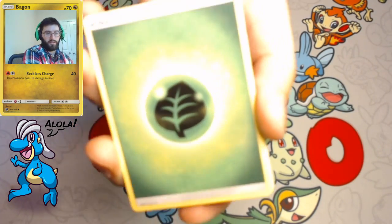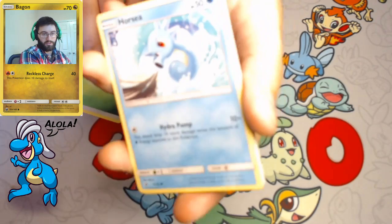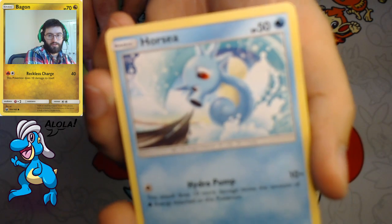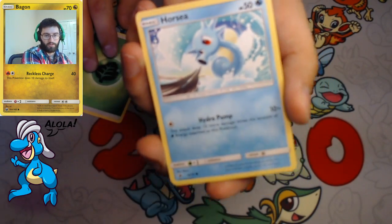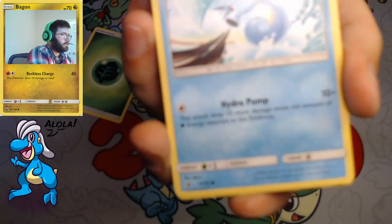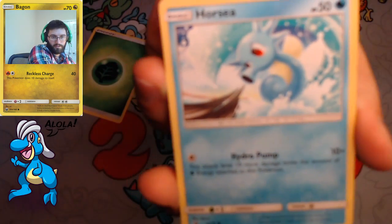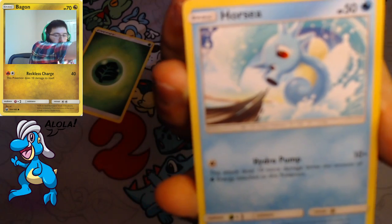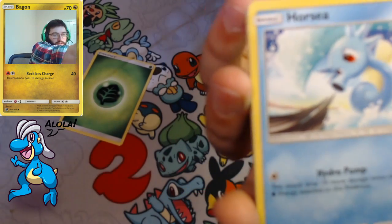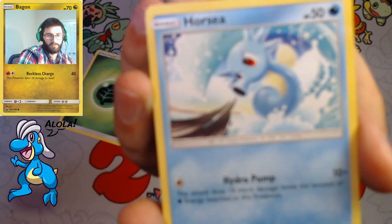I'm hoping my lighting's a little better, but it doesn't look like it. This thing looks like it's struggling — but then again, it is green, that could be why. Let's see if it focuses on Horsea a little better. This autofocus camera may not be the best option for me. This is going to be a little bit of growing pains as I get used to this camera.